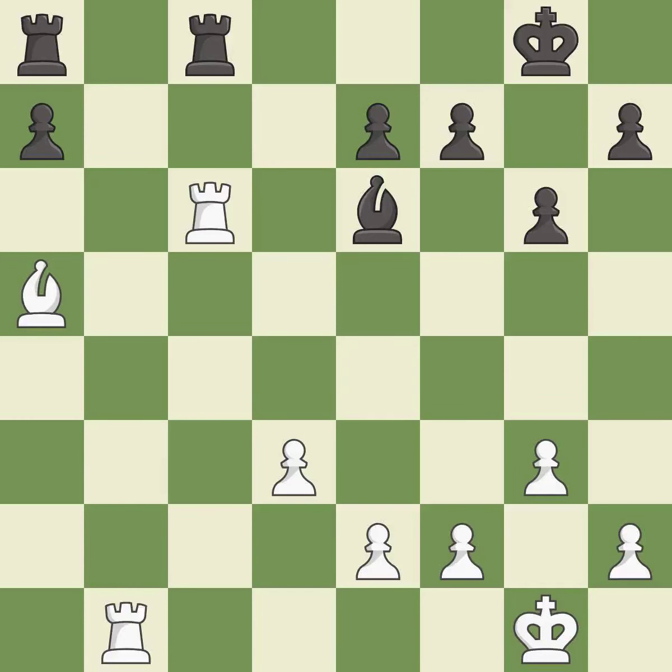This fights against the opposing rook for the open file — it is best. This is an equal trade — it is excellent. This misses a better way to recapture a piece. This is the start of the endgame and black is equal — it is an inaccuracy.